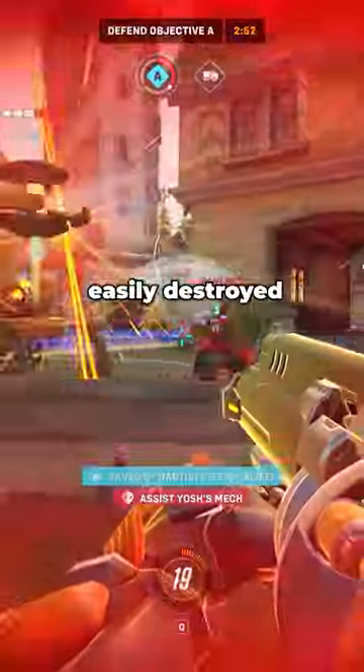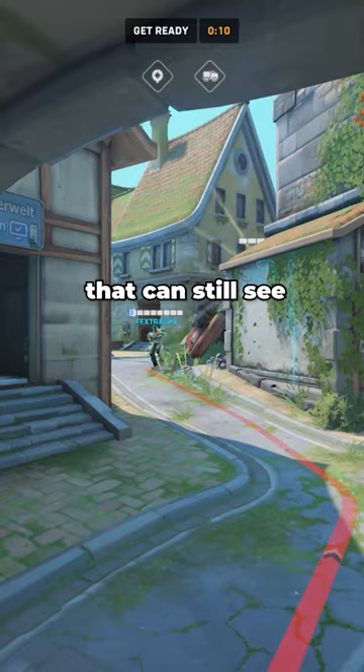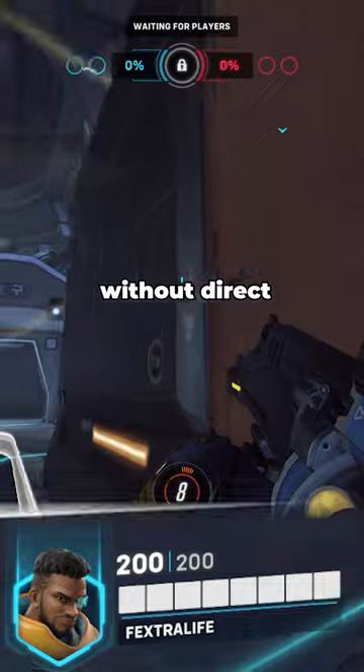First, field placement. Immortality field has very low HP and can be easily destroyed if placed incorrectly. You should be placing your field somewhere hard to hit that can still see your teammates, as it won't work without direct line of sight.